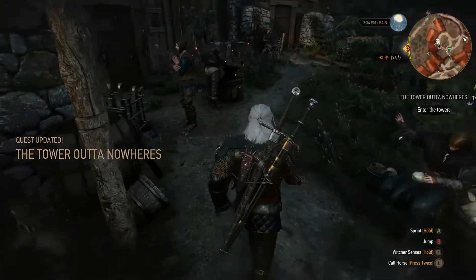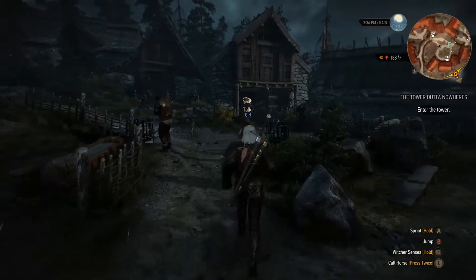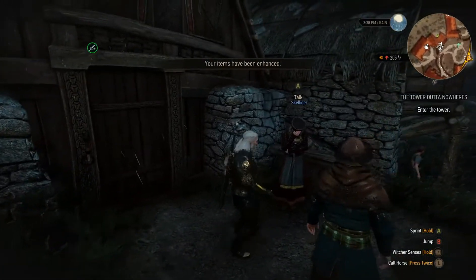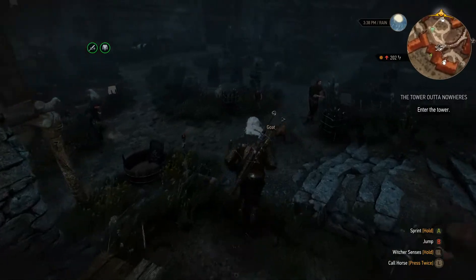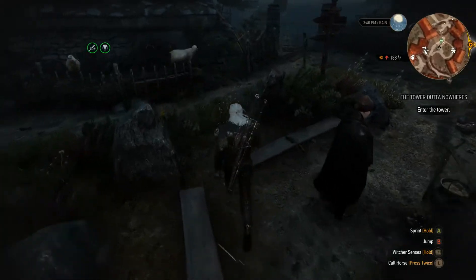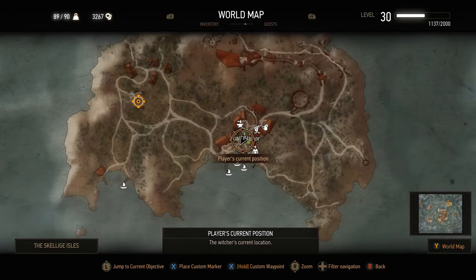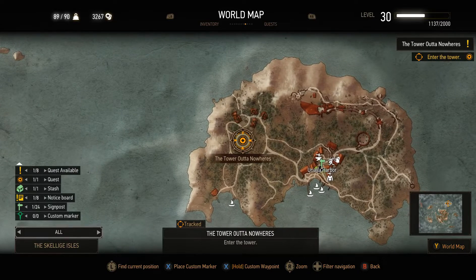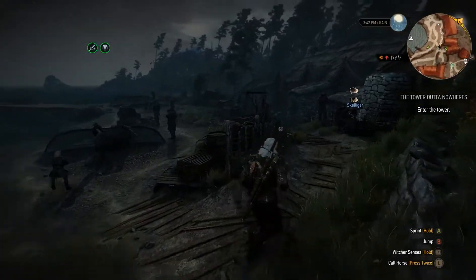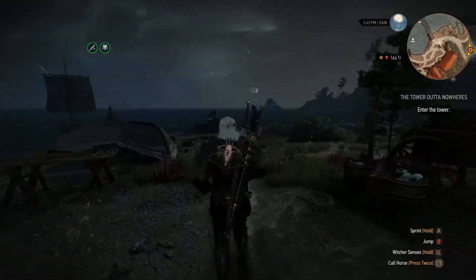We need to enter the tower, but first I hope there's something to enhance our weapons and armor around here. I think this one is for the weapon and this one is for the armor. We've got extra damage for the weapon and extra defensive attributes for the armor. The tower is located not too far away from this village, but it might be handy to use Roach.